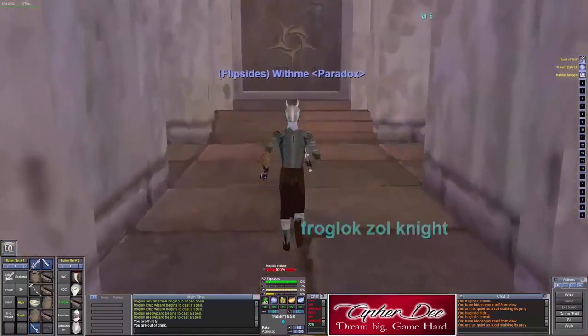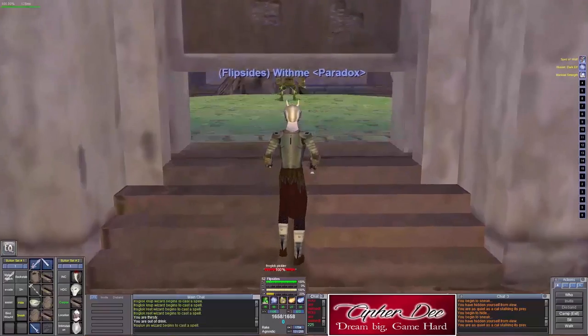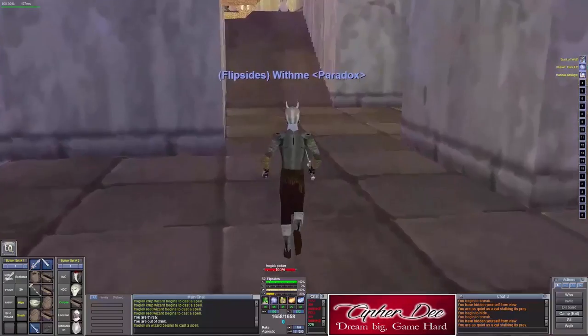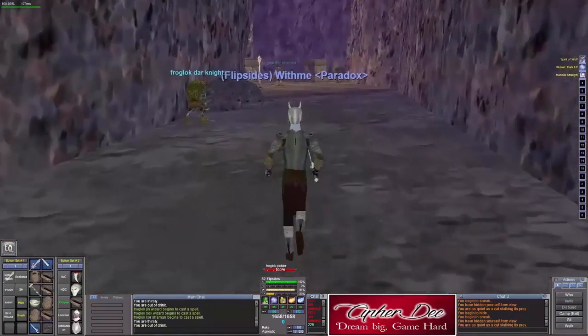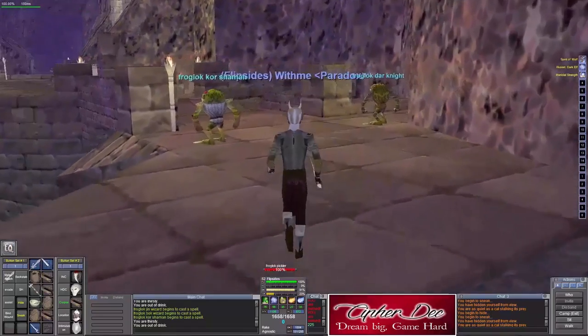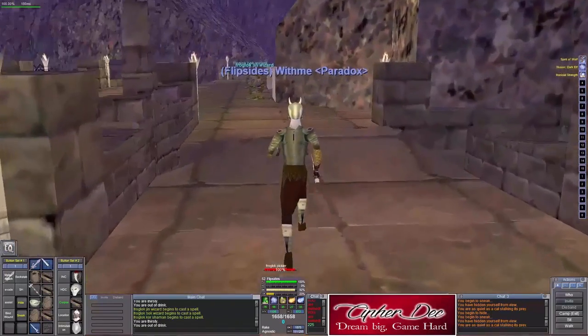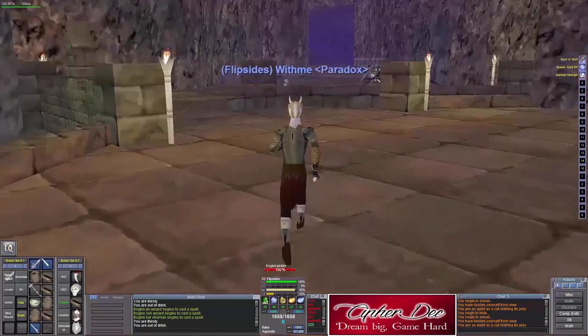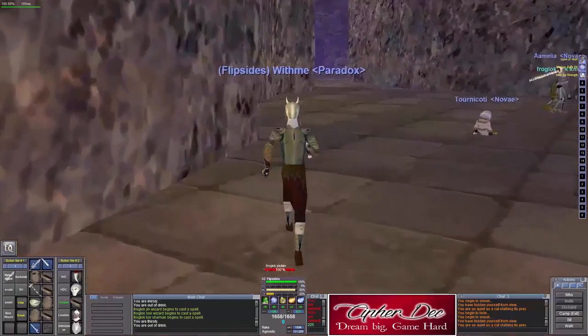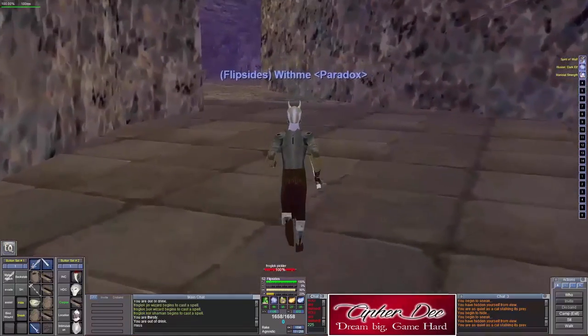Let's go ahead and move back over to NG and head over to the next area. The next area that we're going to is what you would call a money camp — a camp that is specifically all about making money and getting more expensive loots. And that is CE. CE stands for Crypt and Emperor.